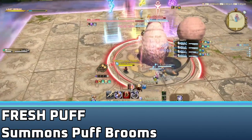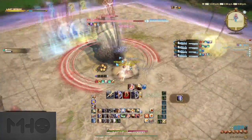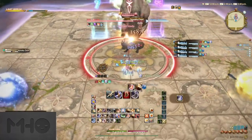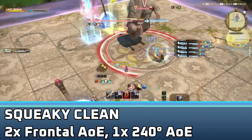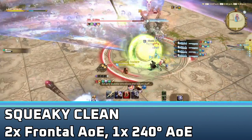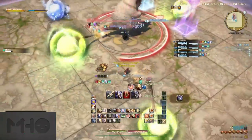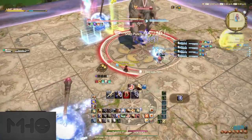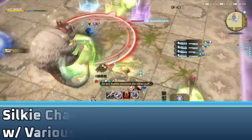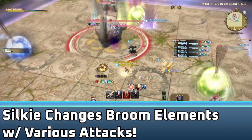After that, it will cast Fresh Puff, summoning three puff brooms around the arena — one north, one southwest, and one southeast. They all have elements on them, but don't pay that any mind yet. Right after, Silky will look north and use Bracing Suds, enchanting itself with the wind element. It then follows up with Squeaky Clean, a three-part AoE with Silky being mopped across the arena. The first two sweeps will just do conal AoEs in front of Silky, but the third will do a two-third room-sized AoE. Just stand behind and dodge in the direction that Silky leans first. These sweeps will also change the enchantment on the two brooms that it hits to wind, leaving one remaining ice or lightning broom.